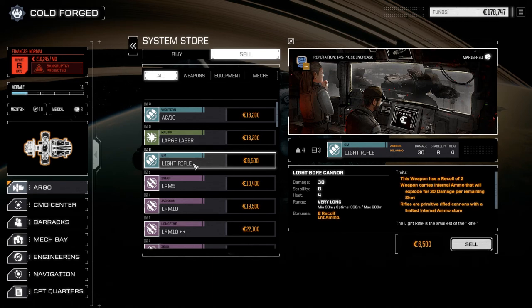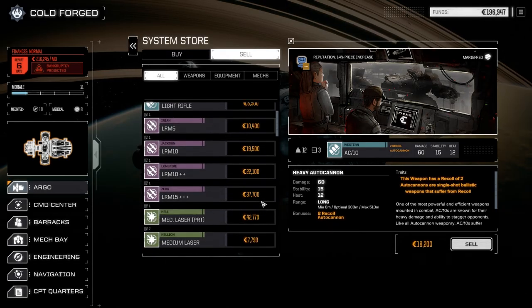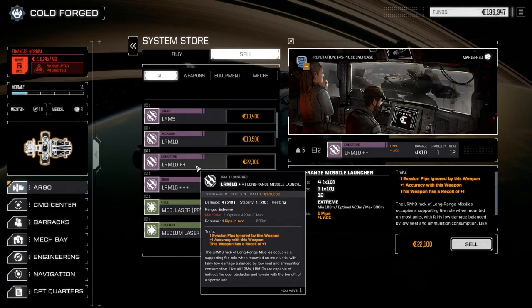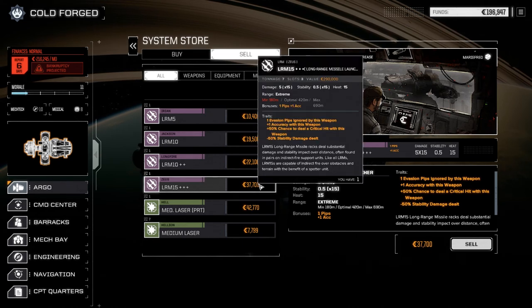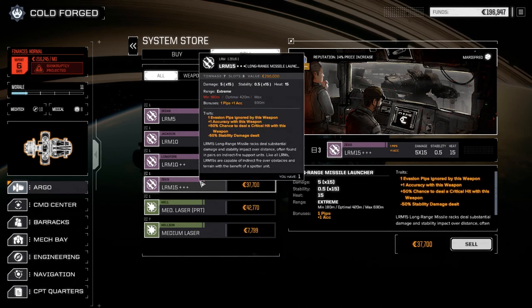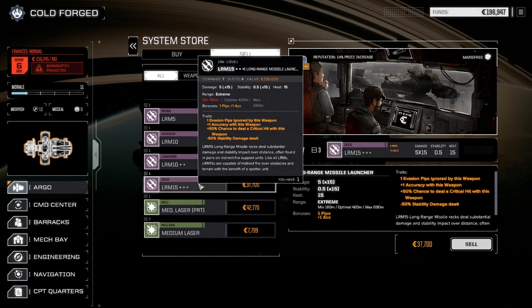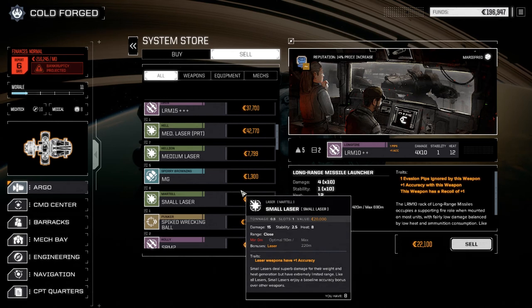Four tons, 30 damage, four heat on the light rifles - let's hang on to them. We can sell one AC10. We've got a couple nice LRMs in here. If we turn the Centurion into a deadfire platform it's going to be 25 missiles times 6 damage - if the mech's out in the open it's just devastating. This one's 5 damage per missile, this one's 7, this one's 6. I think that's the way to go, but we'll have to spend some time doing that.